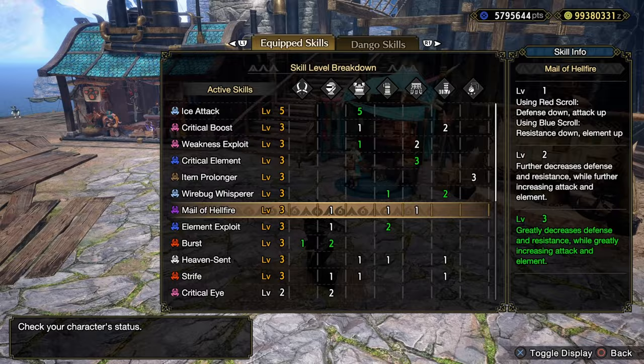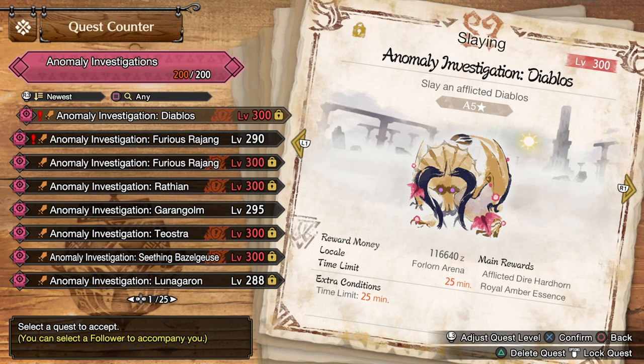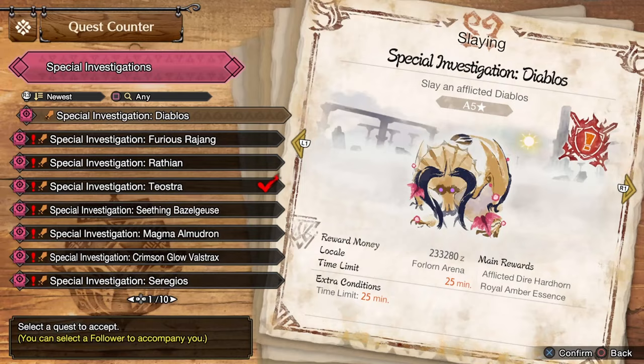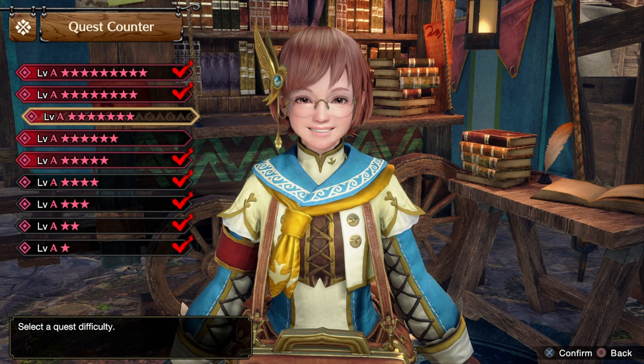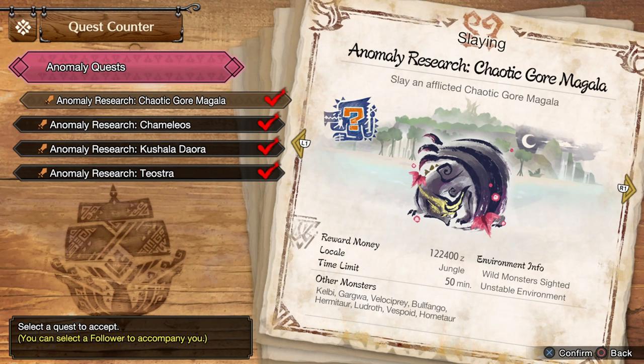More importantly today I'm going to show you how I went about leveling up. The best way I've found to level up is to go after the highest tier monsters that you can get access to. The highest ones here are going to be your Crimson Glow Valstrax, your Shagaru — otherwise you've got the Seething Bazelgeuse, which is another really good one. You can go fight the elders as well.